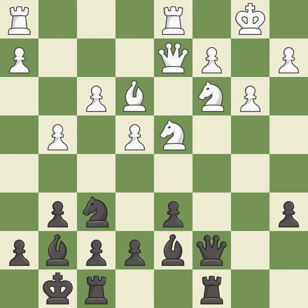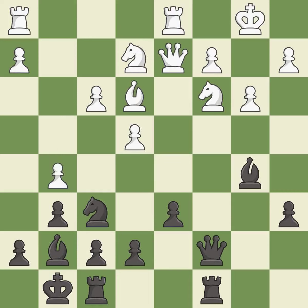This develops a piece while also winning a tempo on a knight — it is best. This protects an under-defended knight that is under attack. This threatens to kick a knight — it is best. Black was worse off, but now they are in a losing position; it is an inaccuracy. The opposing knight is kicked by a pawn and must now move or be captured — it is good.